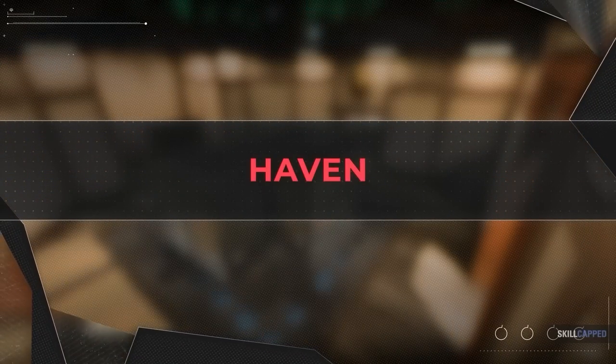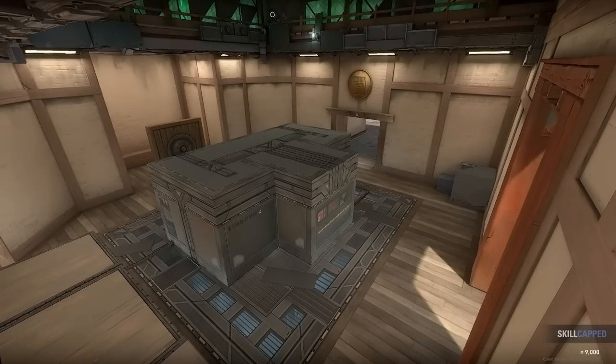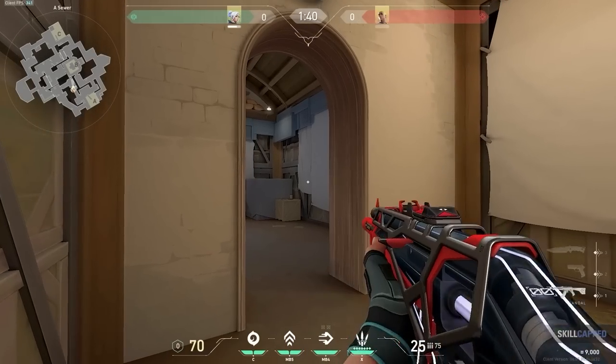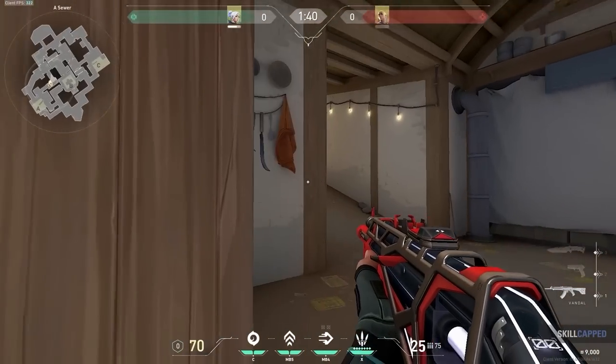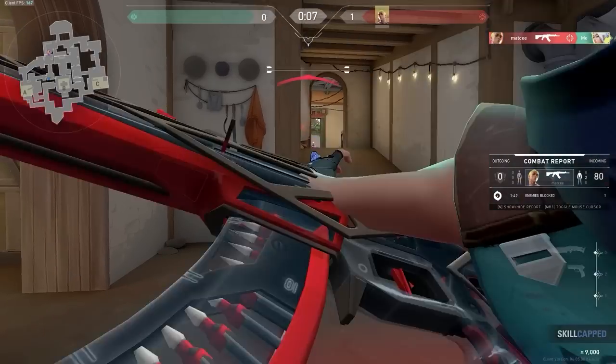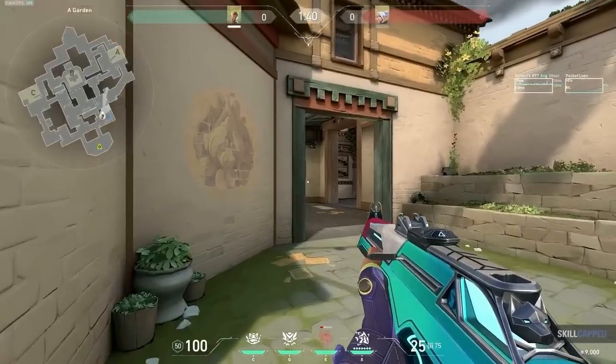Jumping into Haven first — just a quick disclaimer: we will only be focusing on the current active map pool at this time, because we can't really be sure what sorts of things are going to be changed with the other maps once they come back into play. When the other maps are added back in, maybe we'll do an updated guide on them on the Skillcapped website. Let's go over towards A short first and take a look at our first two lineups. This first one is a pretty early one to deal with those pesky short peeks that players like to pull off very frequently. If you're encountering players wide swinging short, you could simply just throw Dizzy straight at them, and if they swing they will get swiftly punished.